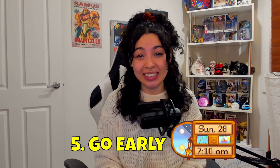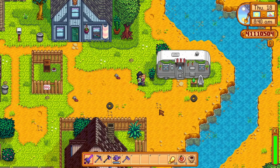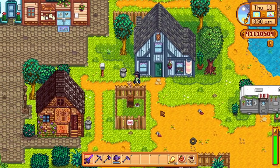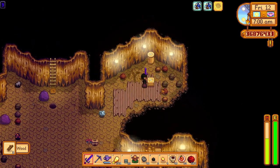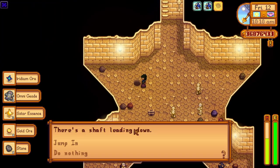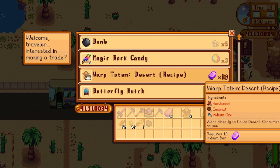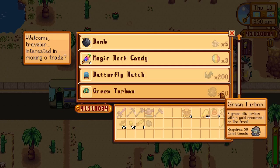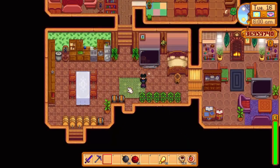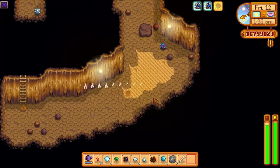Number 5: I tend to see people go to Calico Desert without enough time to complete the Skull Cavern. Be sure to go early. If you've unlocked the bus repair, the only time you can go to Calico Desert is when Pam arrives at the bus at 10 a.m. By then you would have lost 4 hours in-game — about 2 minutes in real time, which is 3.5 minutes in Skull Cavern. My suggestion is to get your hands on some warp totems to the desert: trade 3 omni geodes to the desert trader, or 10 iridium bars for the crafting recipe. Prepare your inventory the day before and teleport to the desert as soon as the day starts. Also bring a warp totem back to your farm to avoid passing out in the caverns and stay longer.